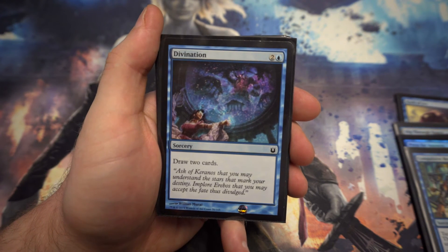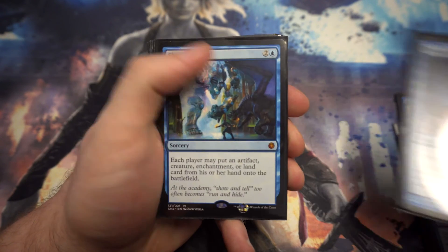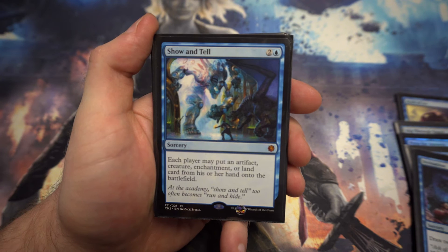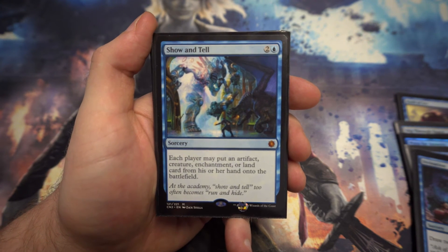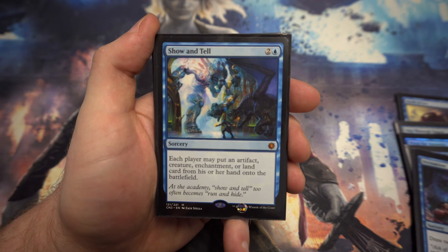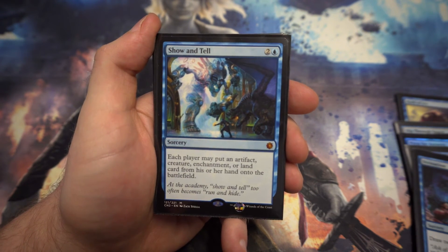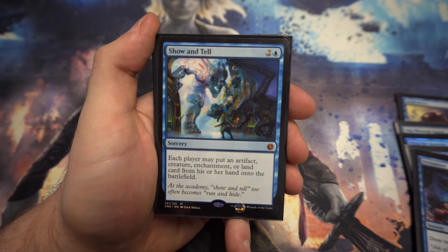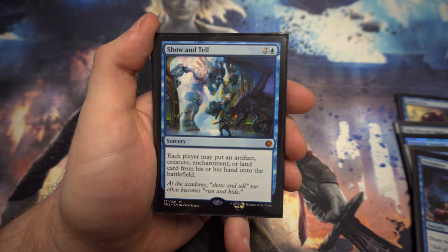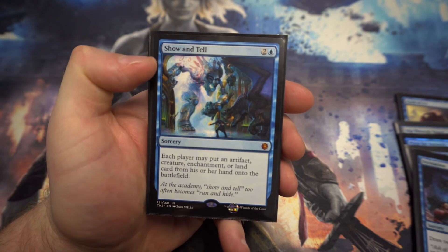Next up we've got Divination — for three mana, draw two cards, with no discard requirement, which is the upside. Then a card I literally just pulled from a pack of Conspiracy 2 is Show and Tell — a really really strong card. For two and a blue, each player may put an artifact, creature, enchantment, or land card from their hand onto the battlefield. You could put something absolutely massive out on turn two — potentially Ulamog, Emrakul, or Crater Hoof Behemoth — and it'll basically win you the game.